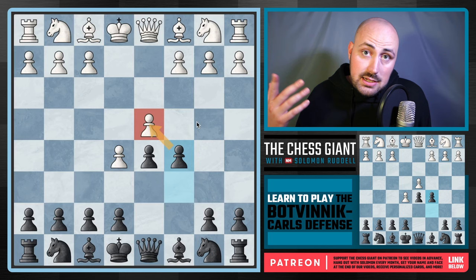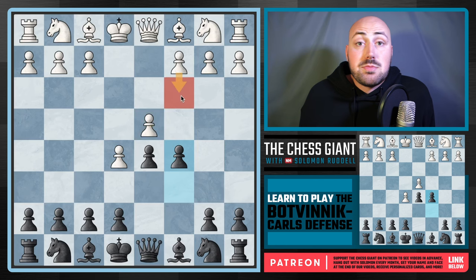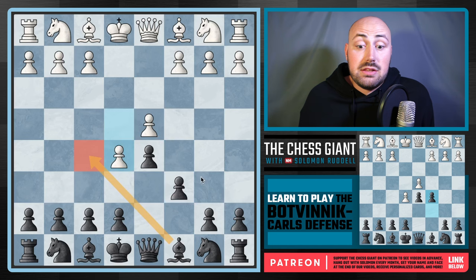We're making this D4 pawn a target and it's going to stay that way for the rest of this game. This move of C3 is pretty common — the most popular move online — so we are going to look at it. We're also going to look at what happens if White defends the pawn with a move like Knight F3, and finally what happens if they take the pawn on C5.